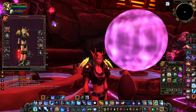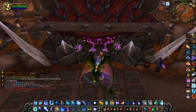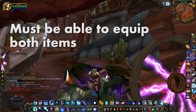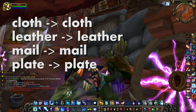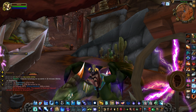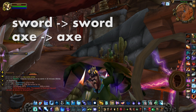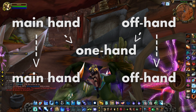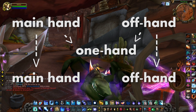However, there are also certain rules in transmogrifying. First of all, you need to be able to equip both items — the one with the old and the one with the new look. Only the same types of items can be transmoged: cloth to cloth, mail to mail, and so on. Types of weapons also matter; for instance, you can't change a sword into an axe, neither can you change a main hand weapon into an off hand weapon, but you can change it into a one handed weapon.